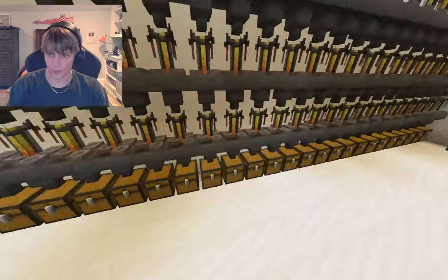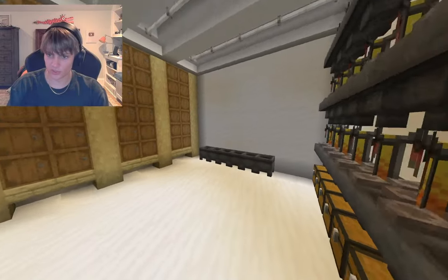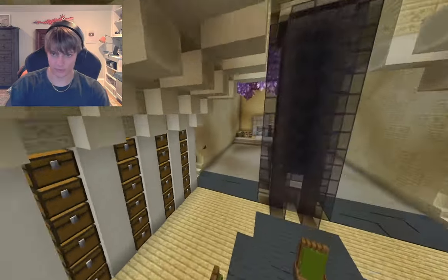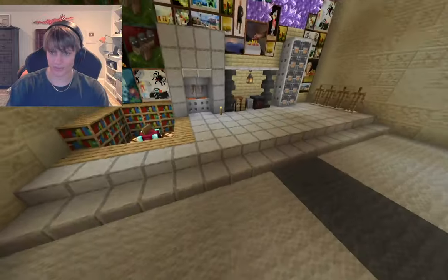We've got a few changes here — war room situation with carpet around it. Our lab got an update: we changed the frog lights to these fluorescent lights up here. And Ezra has been working on this amethyst area while I made the armory.